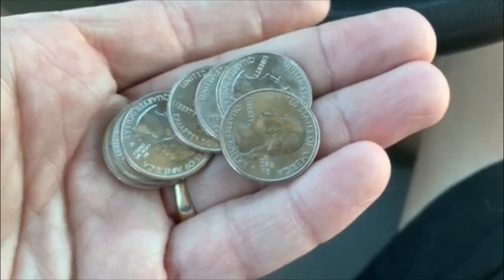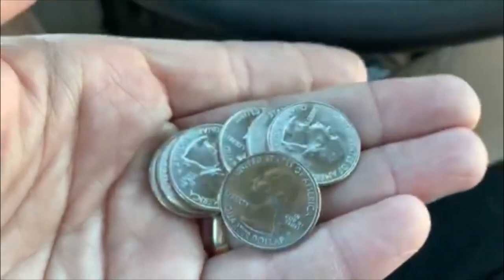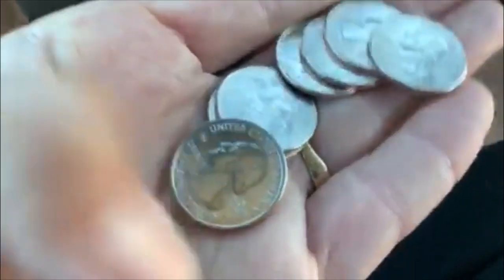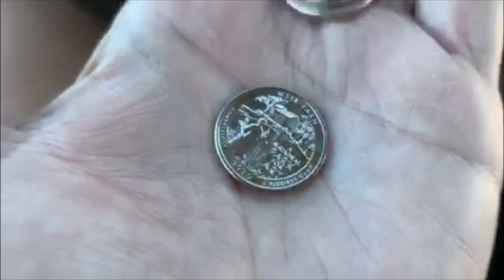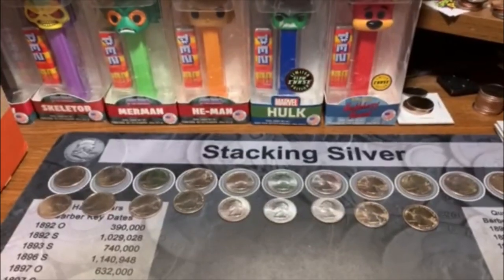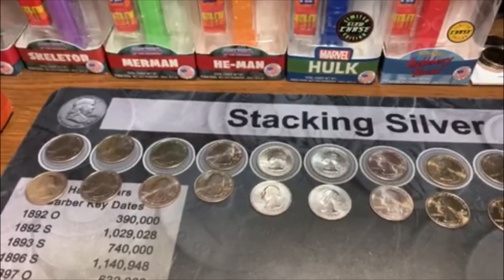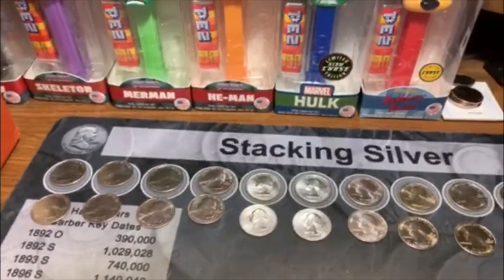I had to make this clip — I was just in my local Target and I asked them to give me some change with the nice shiny quarters they had. Check out what we got right there. I couldn't believe it — I got $1.75 worth and we got ourselves a Weir Farms W. Let's flip it over — not too bad, guys. Got to love it. I don't know where I'll add this clip in, but I'll put it in somewhere.